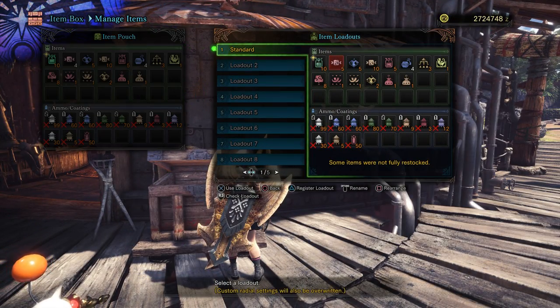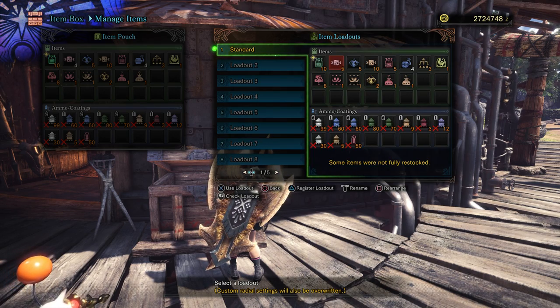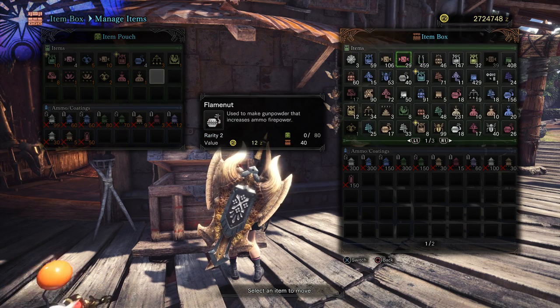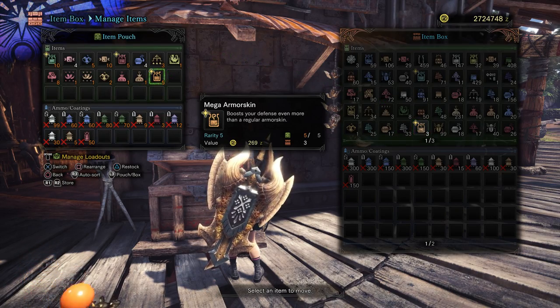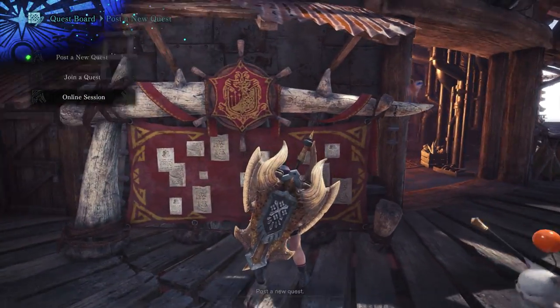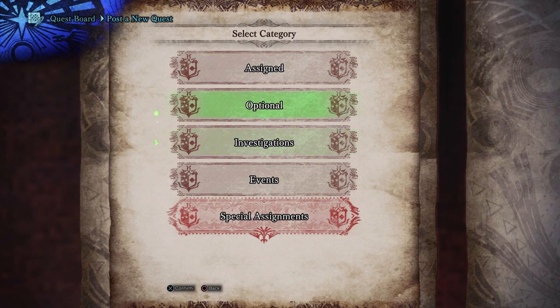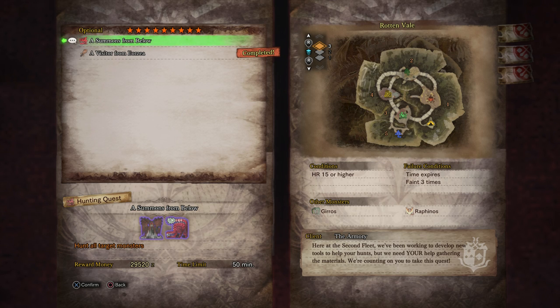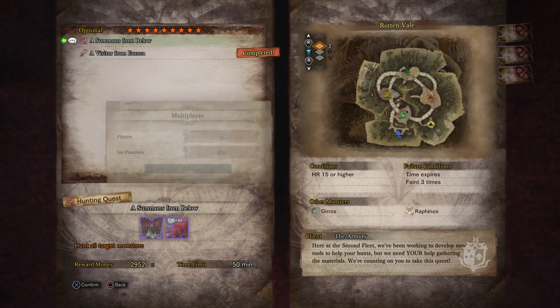Let's manage items. I forgot to get more Astero Jerky — I am fighting an Odogaron but it should be fine. Let's also take a Mega Demon Drug and a Mega Armor Skin. It's not the hardest quest in the world but it's not a pushover either, so good to come prepared. This is a nine-star optional quest, A Summons From Below — hunt a tempered Valhazak and a tempered Odogaron. Reward money is 29,520 zenny and this one is from the Armory.